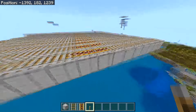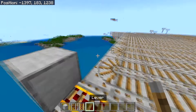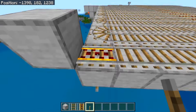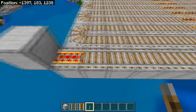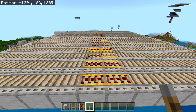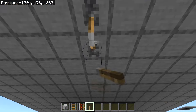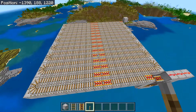Now you need to activate all the powered rails. You can do this two ways: either place a redstone block underneath, or use a lever to save redstone. Go under each block that has a powered rail on it, place a lever, flick the lever on, and the powered rail should turn on. When powered rails are right next to each other, you only need one lever. Do this with all the blocks until all powered rails are turned on.